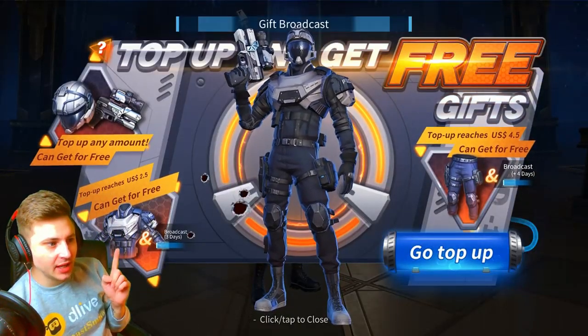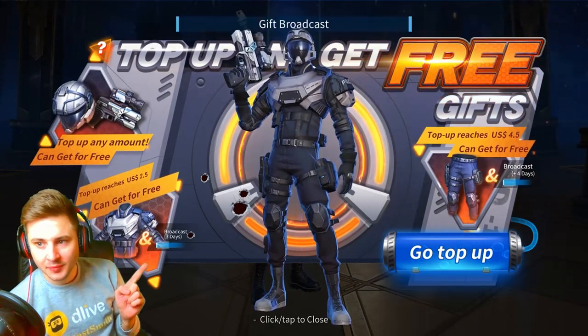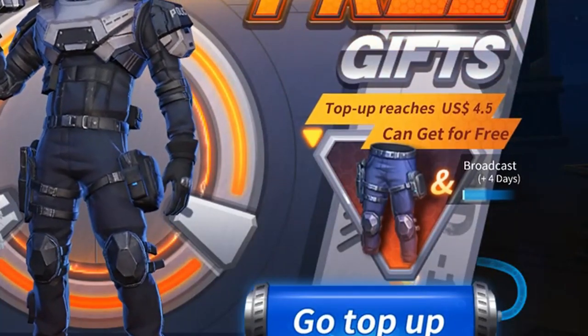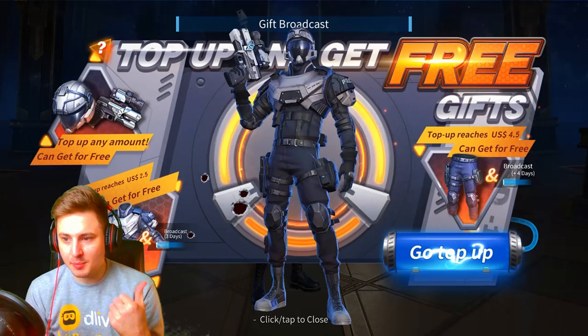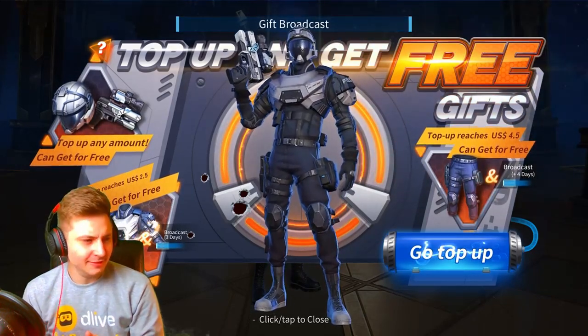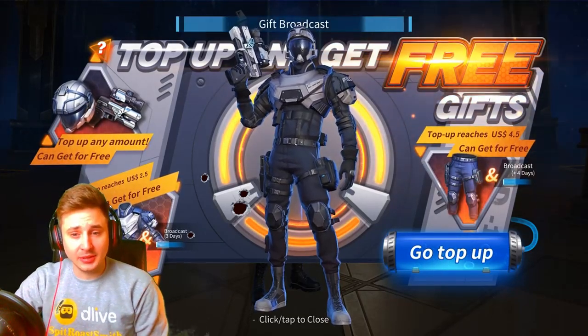It says behind me: if the top up reaches $2.50 you can get the body armor for free, and if the top up reaches $4.50 you can get the trousers for free. Then you also get broadcast for three days plus four days of the special broadcast for that suit. It's a bit misleading because it says top up any amount and get it for free, so I don't quite know what's going on there.